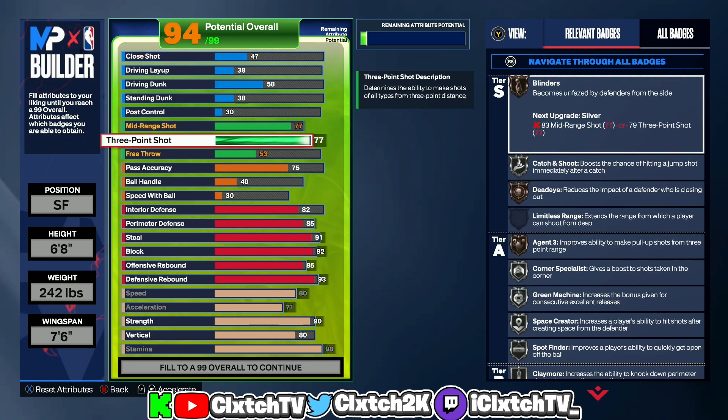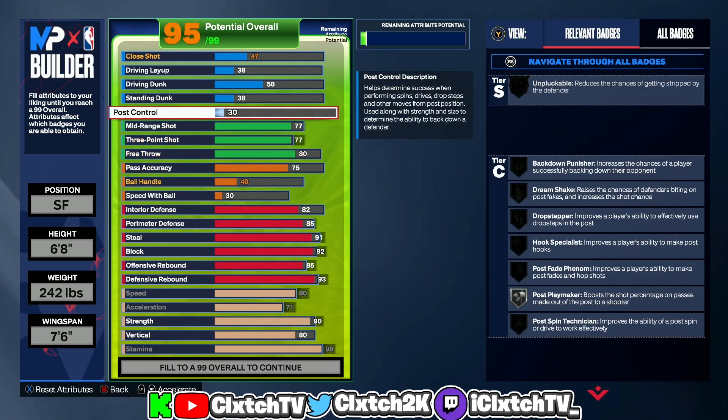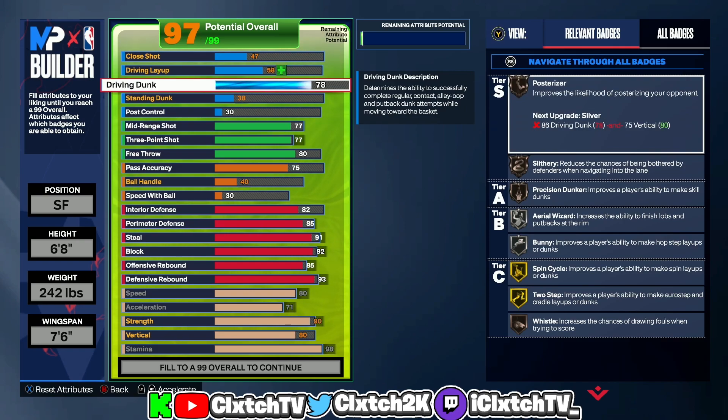There are people that make jump shot videos for low three-point ratings, so make sure you check those out — there are definitely still some good jump shots for this low three-point rating. I put the free throw to an 80, which gives us Silver Free Points badge. If you play rec, Pro-Am, or MyCareer it will be nice to have that high free throw.